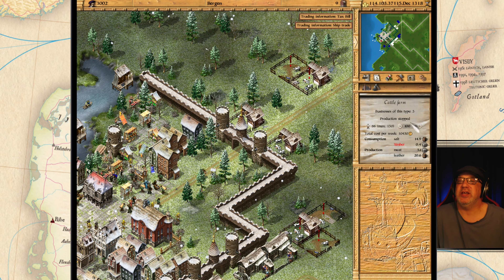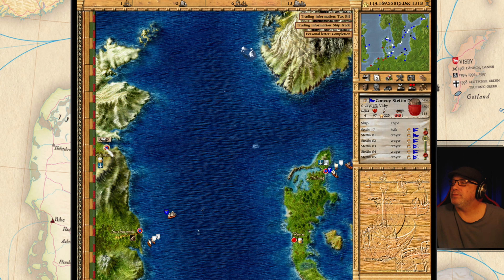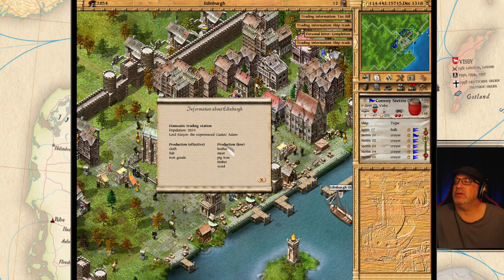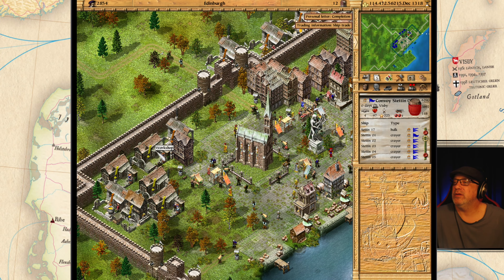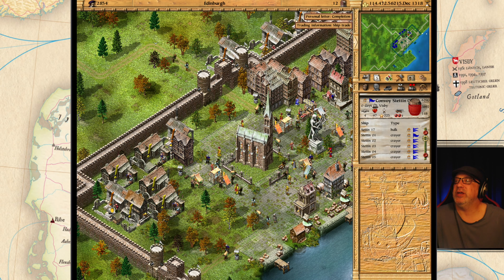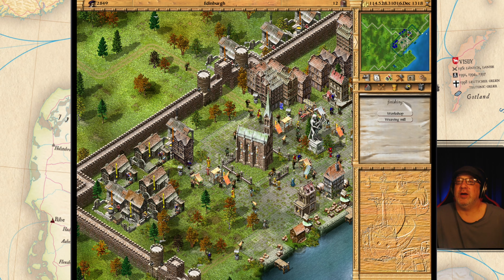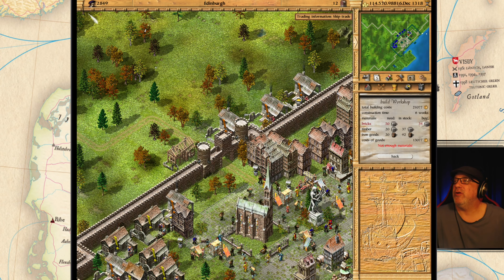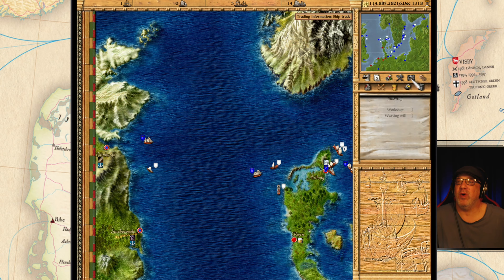We are missing timber here, yeah, because I just built a bunch of stuff. We are doing workshops — we are doing smelting. Let's build some more workshops. How are we doing with population here? They're annoyed — that's okay, they're pretty far away.